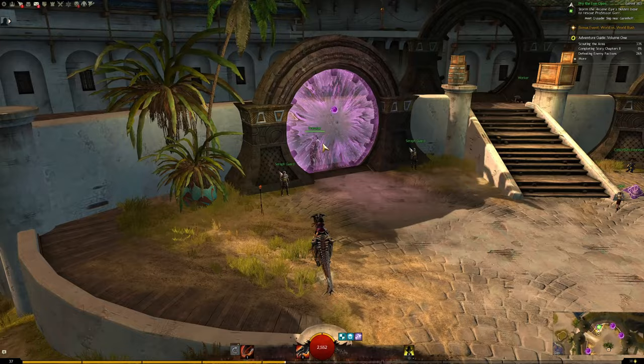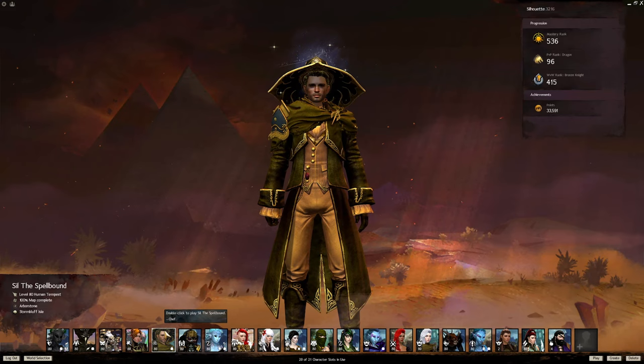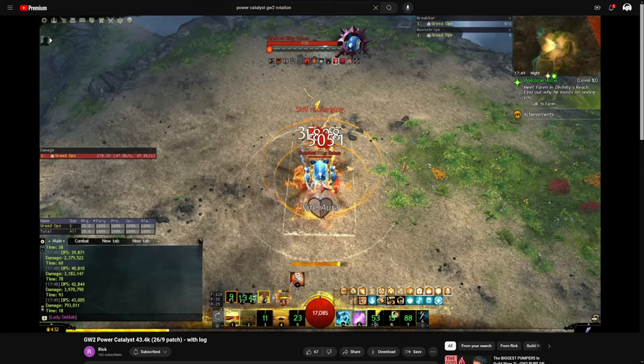Let's get into some comments — the first one's going to be a little spicy. I got a couple of comments about stop hating on Elementalists and stop discouraging new players from playing them. I have two Elementalists on my main account with 400 hours across both — I've played Catalyst, I've played Tempest, and I used to play Staff Tempest as a DPS for my static raid back when it was the only viable DPS class like seven years ago. The reason why I and many others don't recommend Elementalist is because unless you are really about that life, you are going to be mediocre.